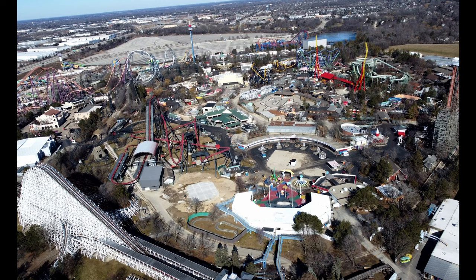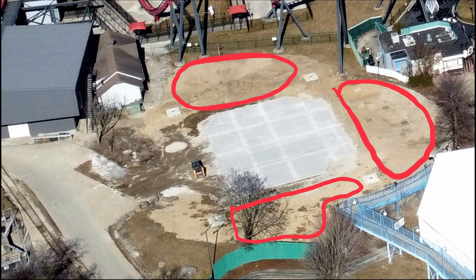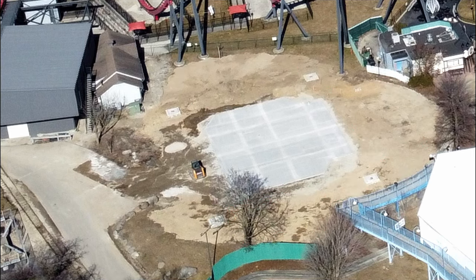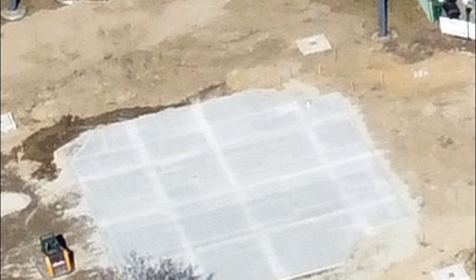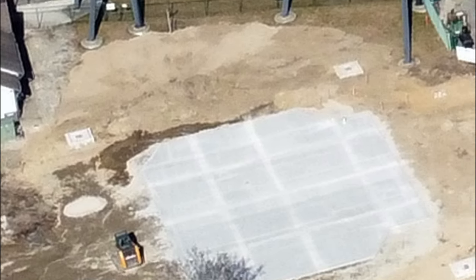Over at the Skystriker plot, we can see that, like they posted about yesterday, the foundations are indeed in — the four foundations for the four ride legs, along with the main station and loading/unloading area. It is unclear where the queue will go. There are a couple different spaces they could put it around the ride, but I don't think there's anything sufficient. There are definitely a few markers in the ground where certain things will go, but nothing I can really deduce from this view.